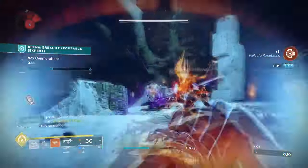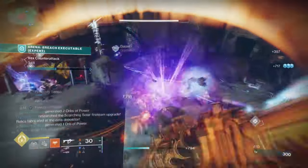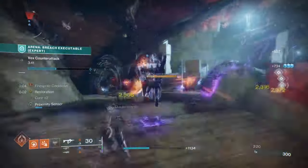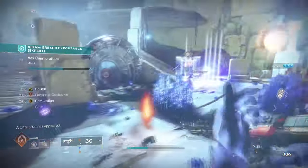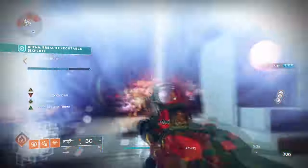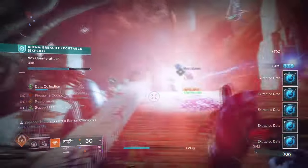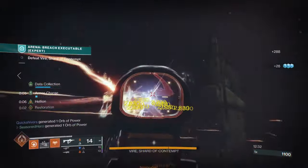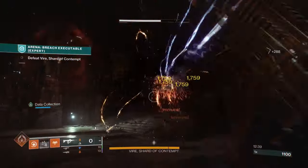The build is designed to take on any activity Destiny 2 has to offer and come out on top. At the heart of the build is a combination of armor and mods that focuses on increasing damage output while providing the survivability needed to take on tougher enemies — a mix of high damage weapons, defensive armor mods, and game-changing abilities. The key to the build's success is the synergy between armor, mods and abilities, carefully crafted to work together seamlessly with each component amplifying the others to create a truly powerful setup.